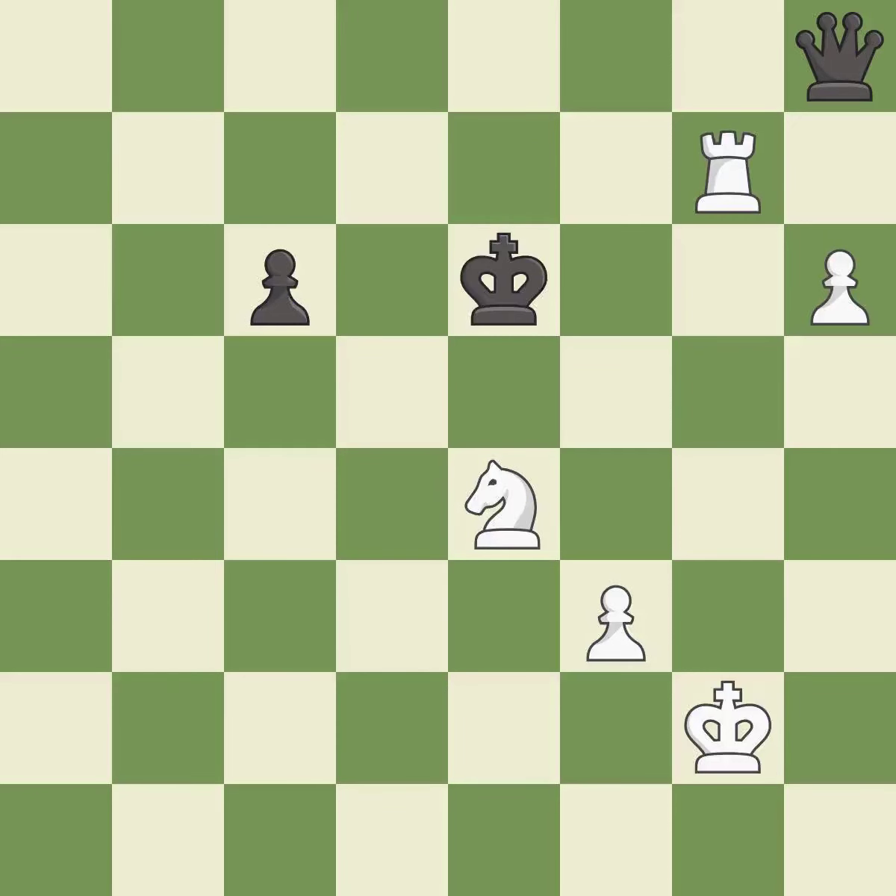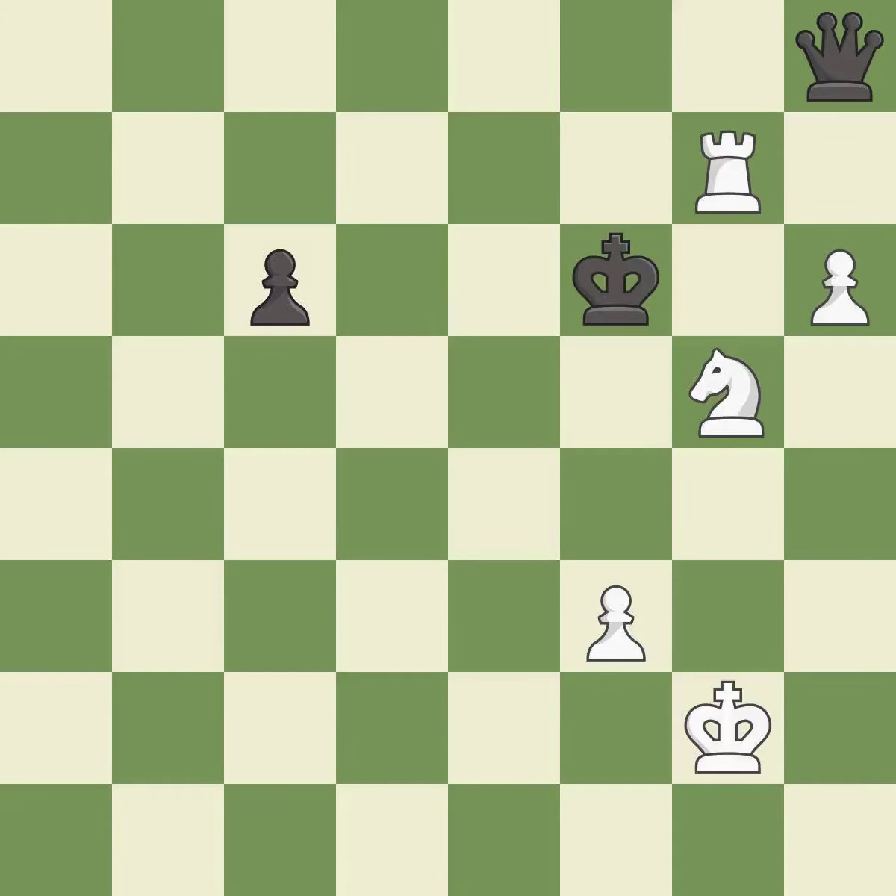This steps away from the checking rook. This ignores an opportunity to defend a pawn that was under attack. It is a mistake. This steps away from the checking knight. This is the strongest option.